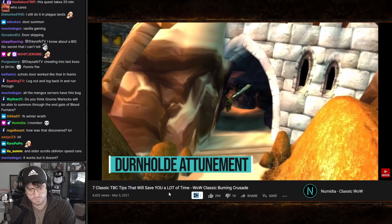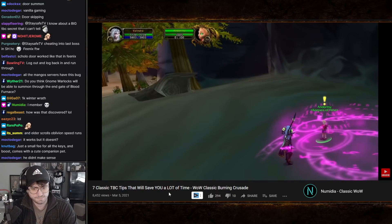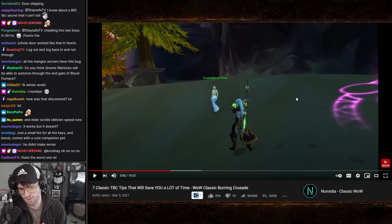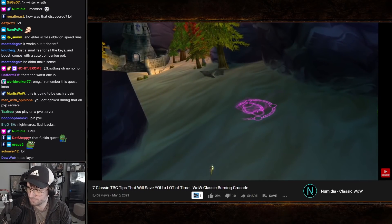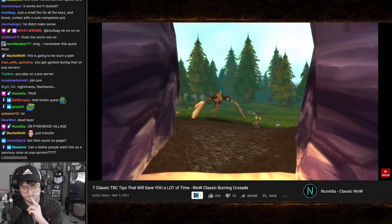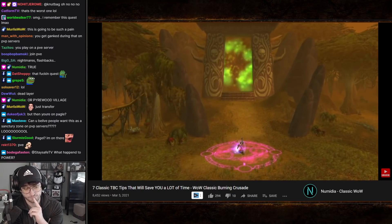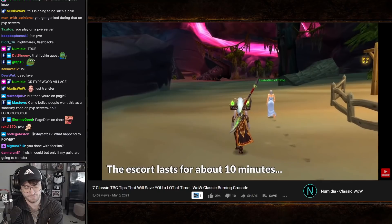Tip number two, staying on the topic of attunements: a very annoying attunement quest is the escort quest to get attuned to Escape from Durnhold Keep. This quest starts in Caverns of Time and has you escort a very slow walking NPC. This will be a big choke point on PvP servers, as completing Durnhold and Black Morass is also a requirement for the Karazhan attunement, meaning everyone needs to do it.